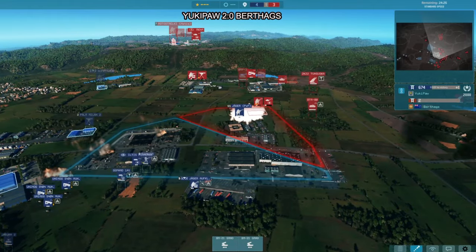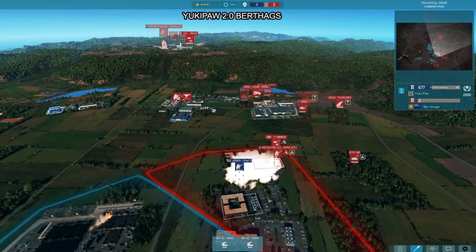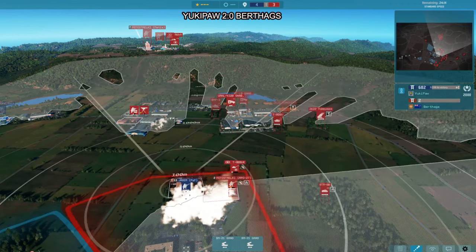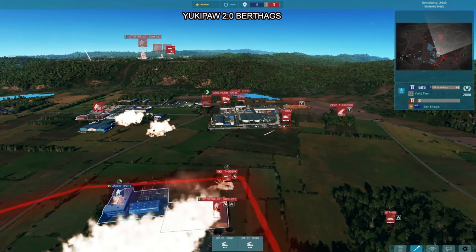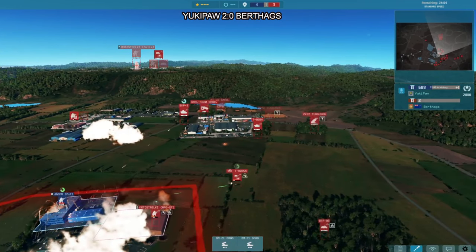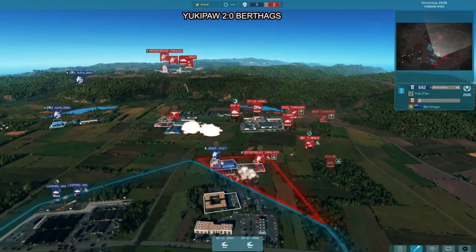Rather fire at even low-value units you can actually see — that gives more payoff consistently. Jägers with Panzerfaust — if they can get the kill into the T-80 BV, that would be massive. First shot doesn't get the kill though, and they get stunned. Not hitting with the second one either, but the Jäger Panzerfaust forces the enemy out at least.